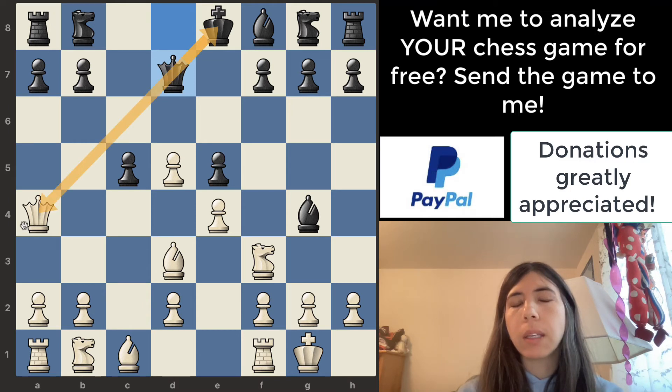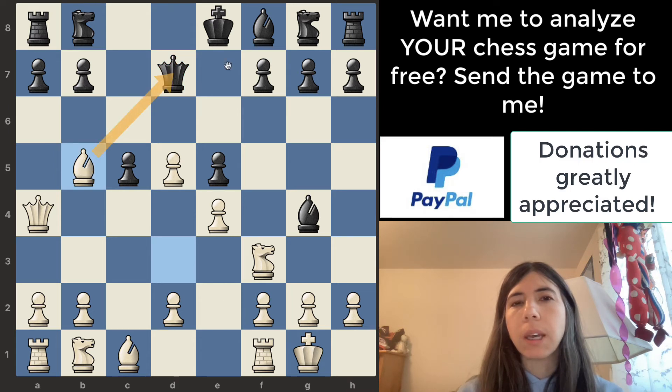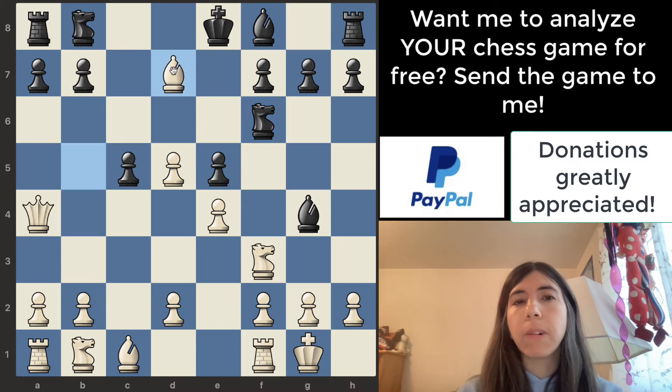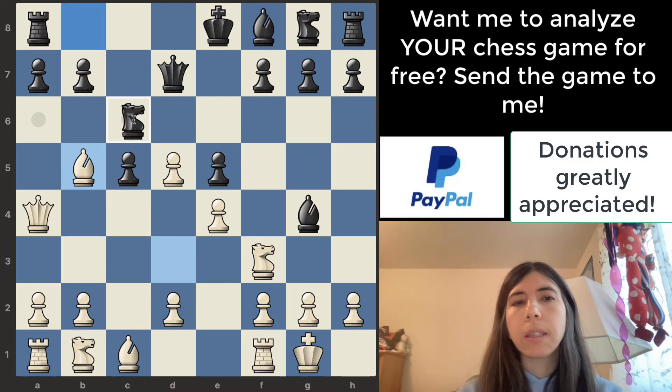The best move is bishop to b5. Notice the bishop is attacking this queen. If black decides to move the knight, then white can win the queen for a bishop and be in a winning position. If the knight moves, the pawn can take it, and then the bishop pins the queen to the king, so black loses the queen. But white decided to do the queen trade instead.